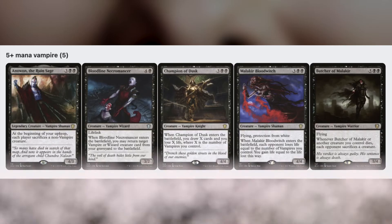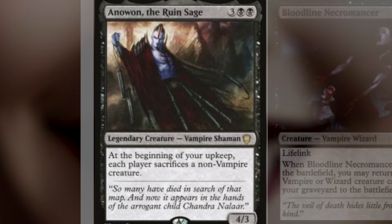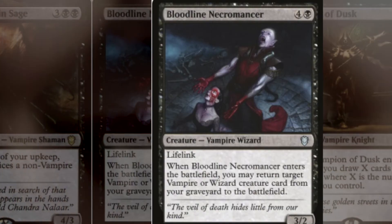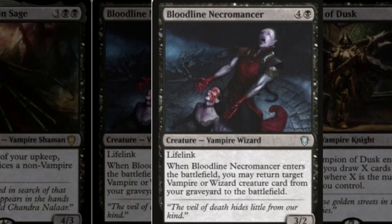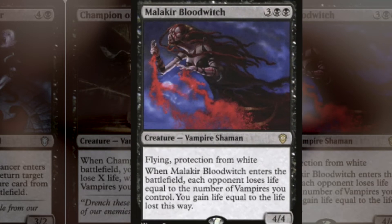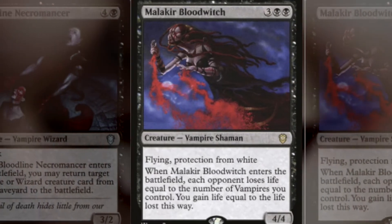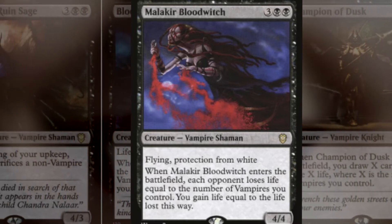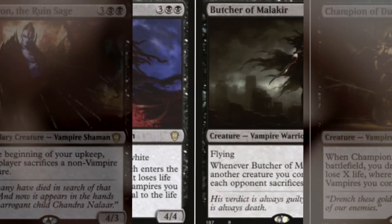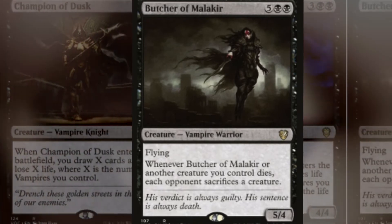Then we have our 5-plus mana vampires. When they come down, they really do stuff. Anawan makes your opponents have to sacrifice a non-vampire creature each turn, unless you've gained control of some of their creatures. Bloodline Necromancer is almost always going to get you 2 vampires for 1. Champion of Dusk is usually going to draw you 2 or 3 cards — very good. Malachur Bloodwitch is just insane: with a board of 5 vampires, it gains you 15 life and drains everyone for 5, and if you flicker it, you do that again. And Butcher of Malachur makes it so your opponents will not have a board — and it gets around indestructible.